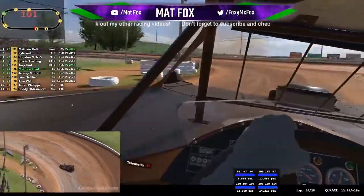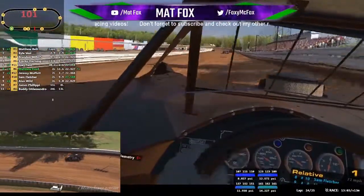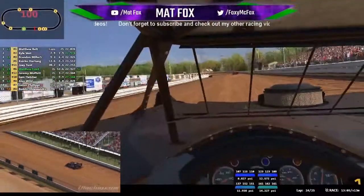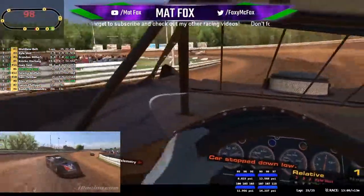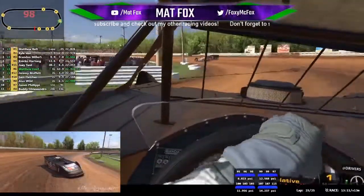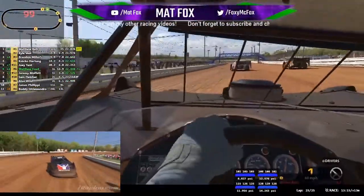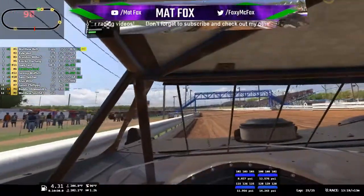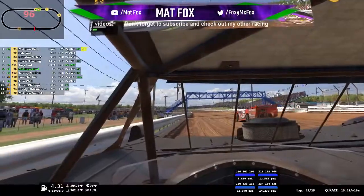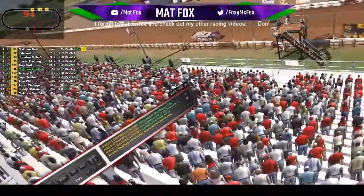And there we go, through we come. P6 - that's the finish! Well done. Let's bring it in, just inside here, brake's on, easy does it. Super race that - loved it. Qualified ninth, finished sixth. We'll just get a confirmation of that. Incident points are about four.